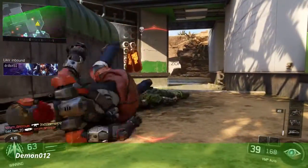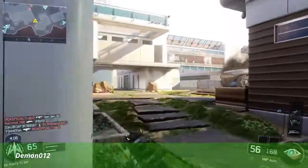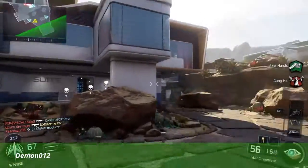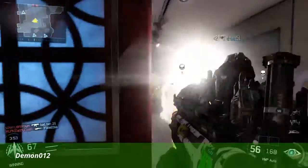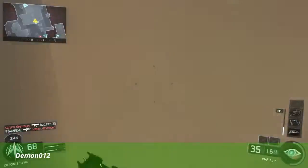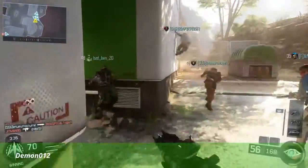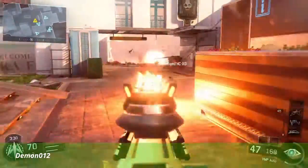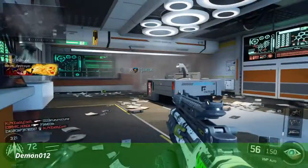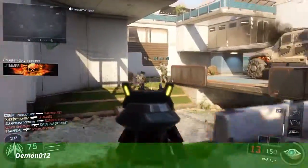Hostile UAV inbound. Hostile UAV incoming, hostile care package overhead. Hostile UAV above. Hostile HZ-XD spotted. Hostile counter UAV above, radar is down. Hostile HZ-XD in your AO. Hostile counter UAV above, radar is down. Wasted.